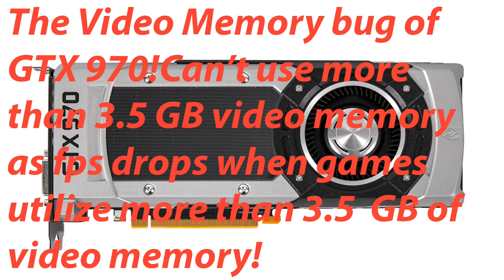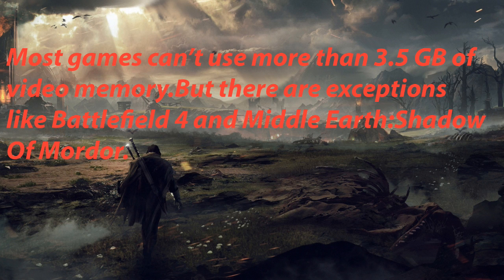Now let's talk about the problem people had with the GTX 970 — they couldn't use more than 3.5 gigabytes of video memory without a performance drop. When games started using more than 3.5 gigabytes, performance went down. There are an extra 500 megabytes available, but they perform much slower than the main 3.5 gigabytes. This happens due to a cheaper, lower-quality L2 module used in the GTX 970, whereas the higher-quality L2 module is used in the GTX 980. Most games up to now can't use more than 3.5 gigabytes even at higher resolutions, though exceptions exist, like Battlefield 4 at 4K with all settings maxed.